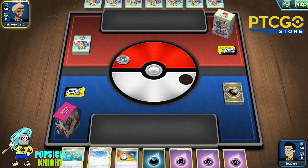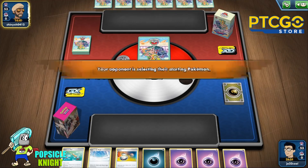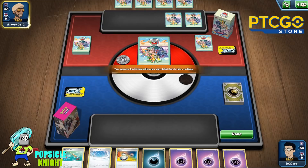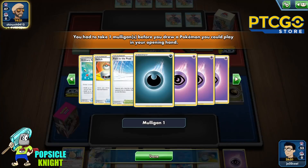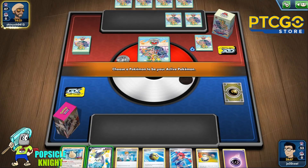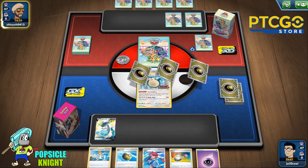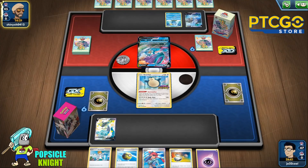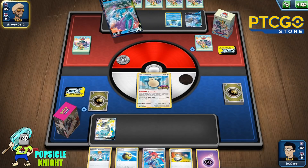Okay, looks like our opponent is choosing to go first and we're going to mulligan. I've been testing out this particular Hydragon card to make it stand out and see what it can do. It's very difficult to put in a deck. As a standalone, maybe you can play it casually with friends if you're not using any VMAXes, and it could be a very powerful card against other single-prize decks.